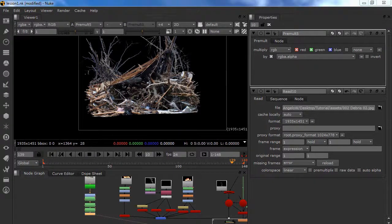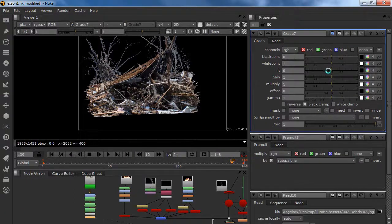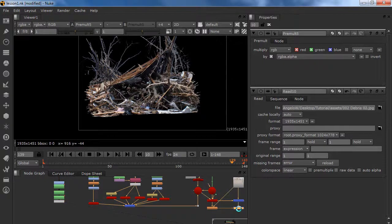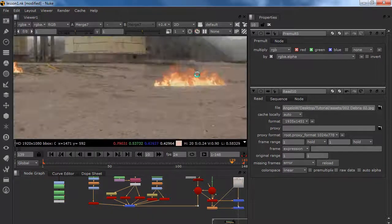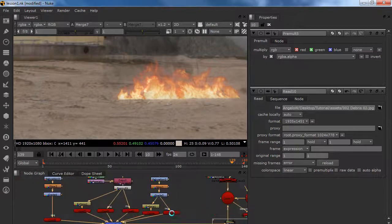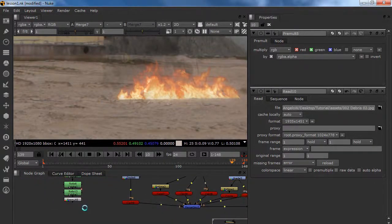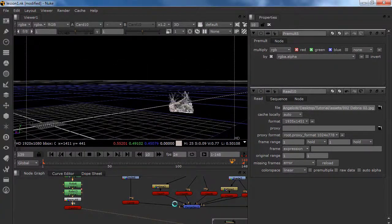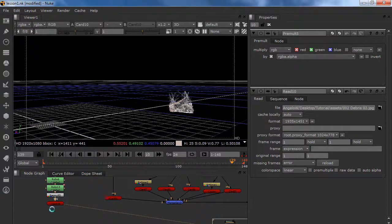What we are going to do now is we are going to scale it down a little bit. First, let's just put it in the back of our fire and smoke. So back to our merge — we know where this is. We are going to create this card and just duplicate it. Now we have our card in the right space.